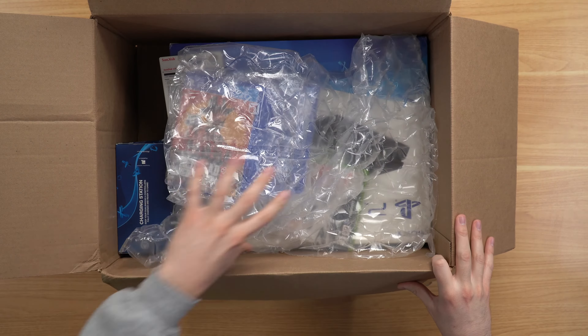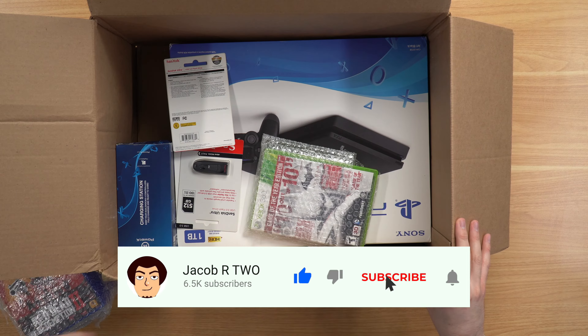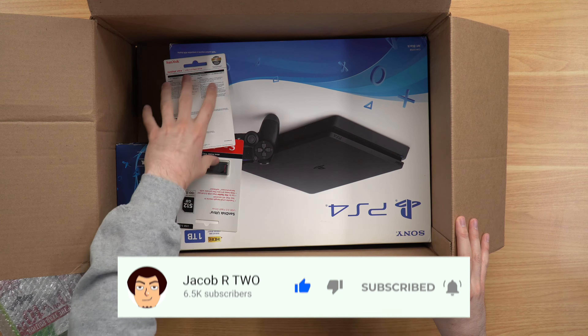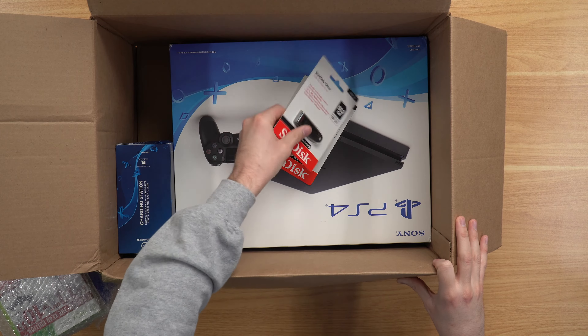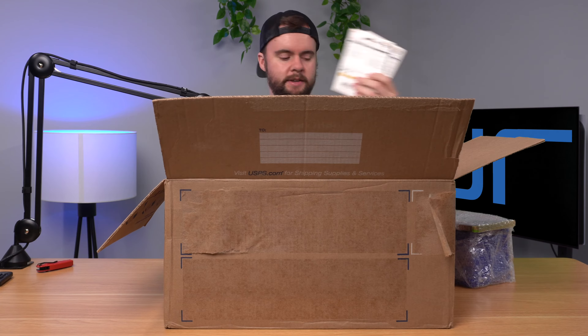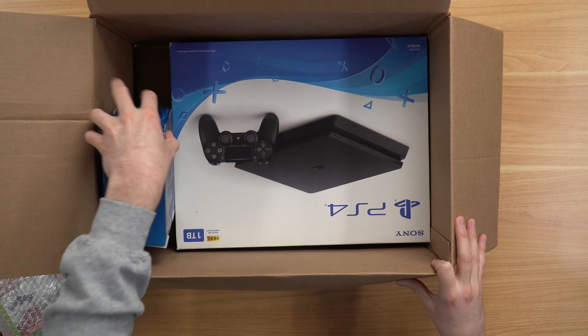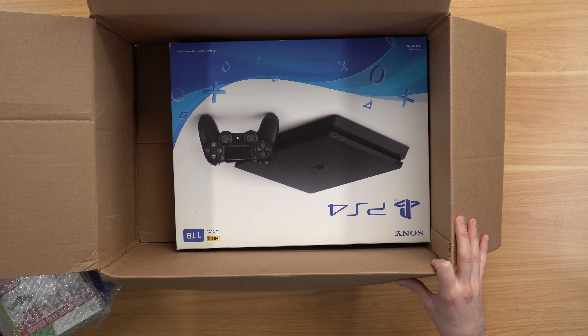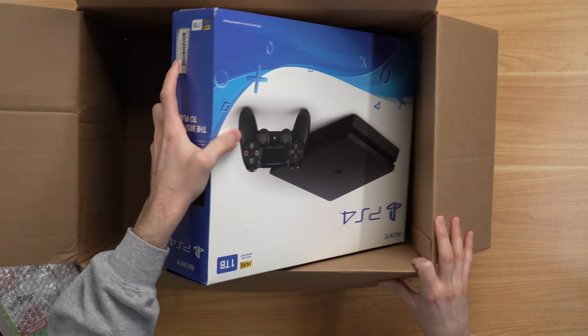We got some packaging here, and let's see what's inside. It's got some games and we actually have the PS4 in the box. He said we've got two brand new 512 SanDisk Ultra flash drives. And then we've got a controller charger, and last but not least, the PS4 Slim still in the box, which is nice to see.